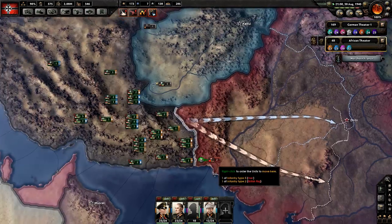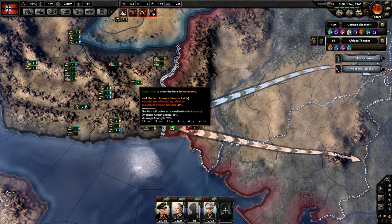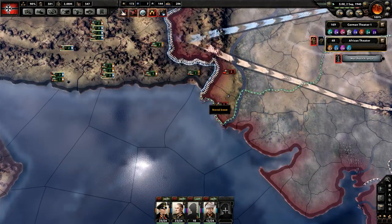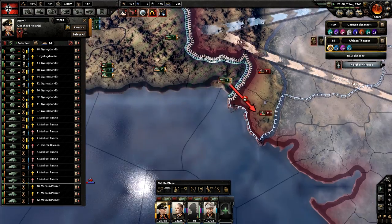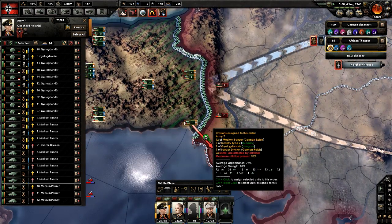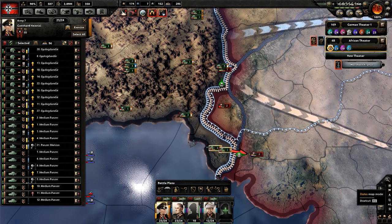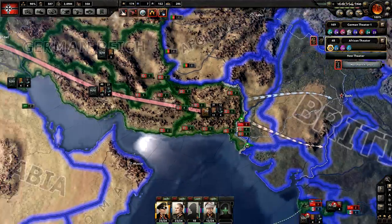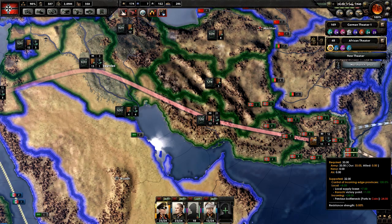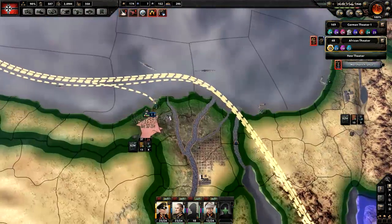We are going to have quite the issue due to attrition and poor supplies. Hopefully we can rectify that by taking this naval base, though I'm not certain we'll be able to. If we can, that'd be awesome because that might just keep everyone alive with minimal issue. Let's check the supply zone — just barely enough resources, we're having issues here.